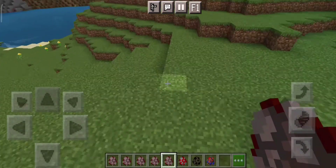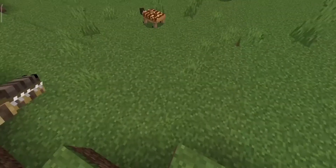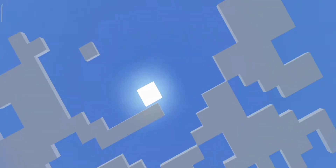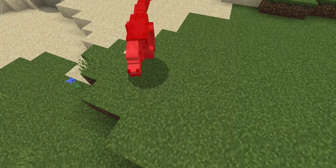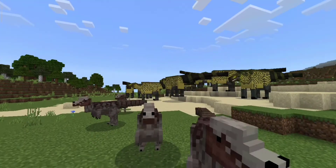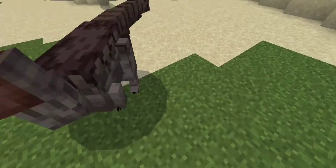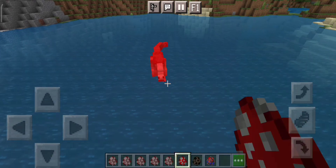Borealosuchus — now this is a crocodile. Well, it's kind of like an alligator. Actually no, it is a crocodile, just a bit thin. Do you guys attack each other? No, they're friends. Now we got the Pachycephalosaurus — the big boy. Well, it's not a big boy, it's an average-size boy, that's what I gotta say. I've seen this in the old add-on and it looks a lot different than this, but if it's blocky I like it.